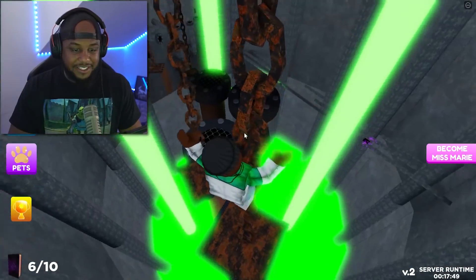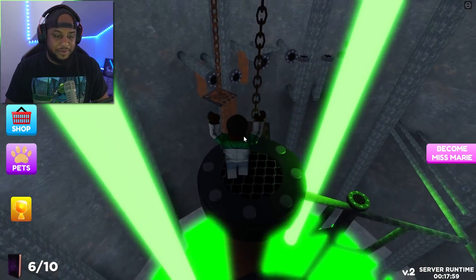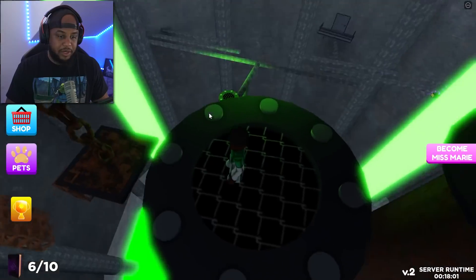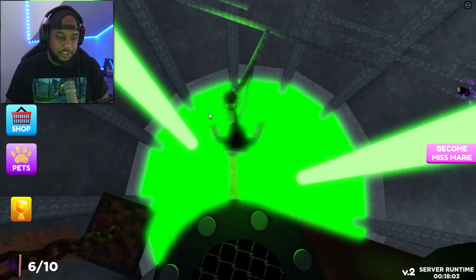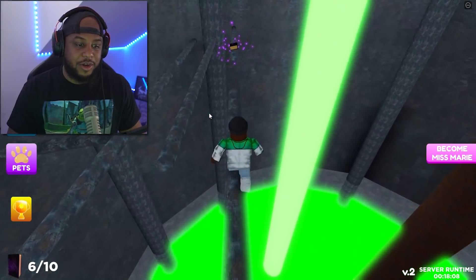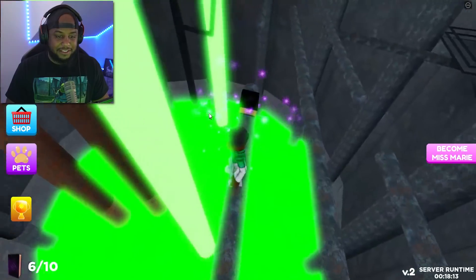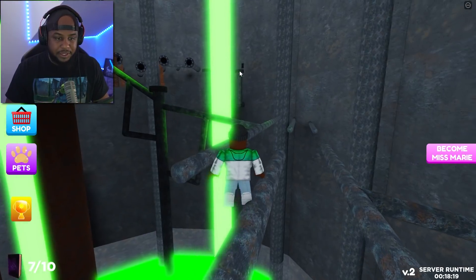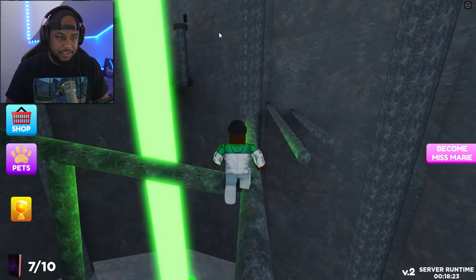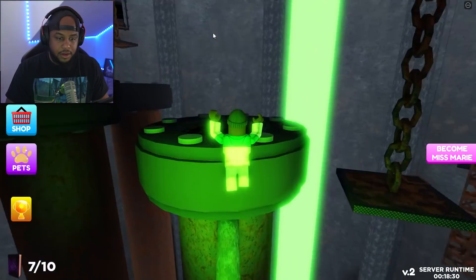This is crazy — we are really high up. I'm not great with heights, but I see a book over there on a pipe. Let me go across and grab it — little risky but we got it! Wait, there's something over there — no, that's not a book, that's a lever. I gotta go back up and pull the lever.